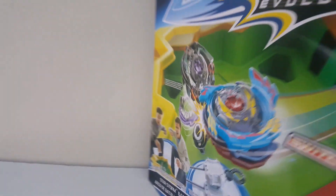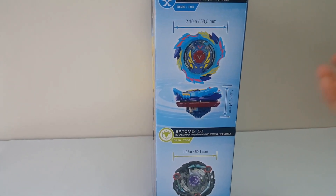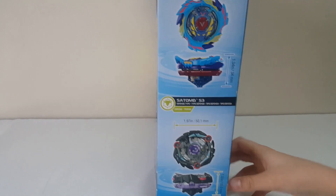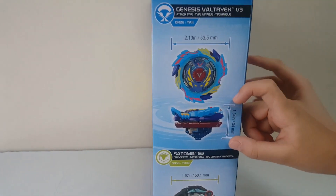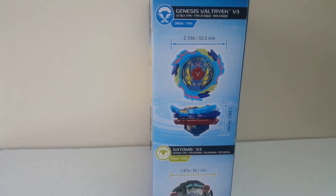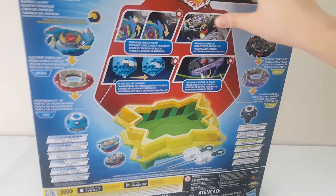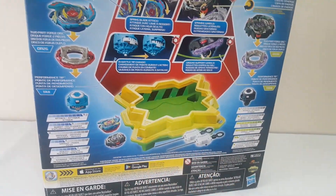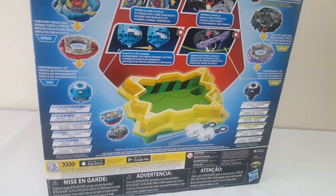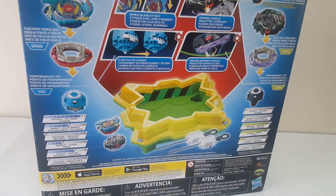As you can see on the side of the box, it shows the size of them, the height and how long they are. The height of Genesis Veltriac is just 2 inches taller than Saturn. On the back it shows the ring that they are going to fight in. So when they hit each other, one of them is going to burst.